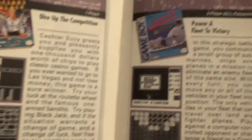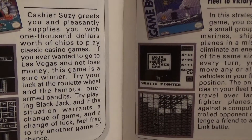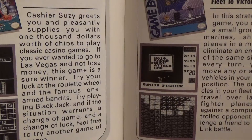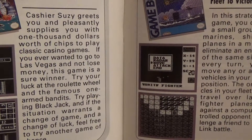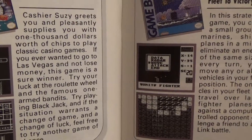Next up we have Power Mission, a two-player Game Link password backup game from VAP. Power your fleet to victory. In this strategic battle game, you command a small group of submarines, ships, and planes in a mission to eliminate an enemy fleet of the same size. With every turn, you can move any or all of the vehicles in your fleet into position. The only vehicles in your fleet that can travel over land are fighter planes. Play against a computer-controlled opponent or challenge a friend to a Game Link battle.